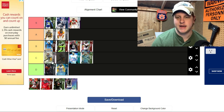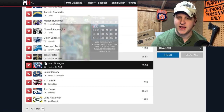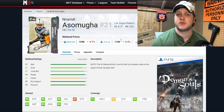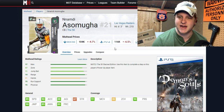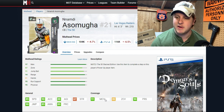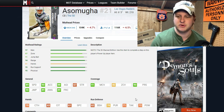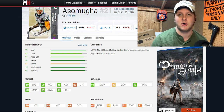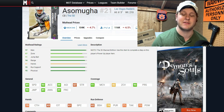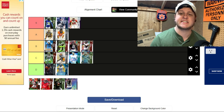Nnamdi Asomugha is going down in C tier. He's a 91 overall at six foot three — that height on the outside is his best trait — but 89 speed on a 91 is not really doing it for me. He has 91 man coverage, which is nice, but the big smoking gun is 82 zone coverage. If you keep him in man coverage 100% of the time he bumps up to high B tier, but if you ever have to run him in zone he's not even close to hitting the threshold, and that's what keeps him in C tier.